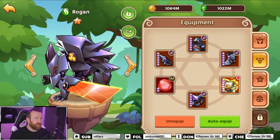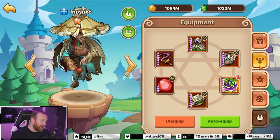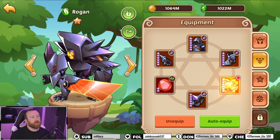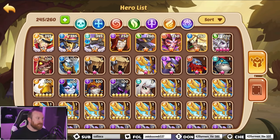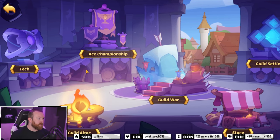I guess we throw in like Inosuke, we'll have to see. I think the artifacts on each hero is gonna be fine. Fearless armor? No, we're not gonna put fearless armor on any of the other heroes. I think this is gonna be the best we can do. Let me jump and check guild tech real quick.